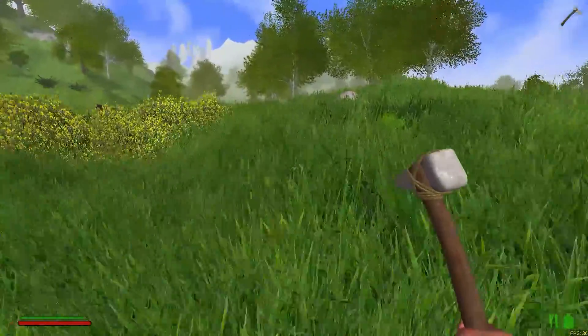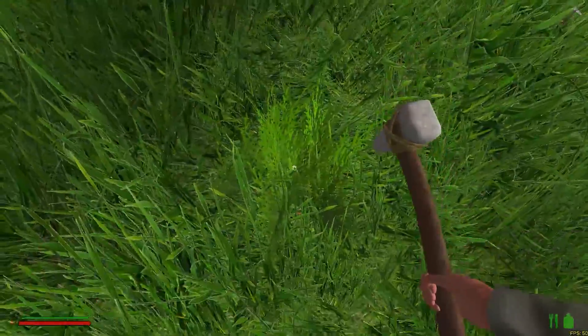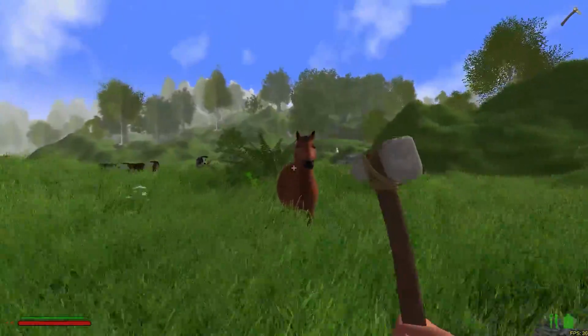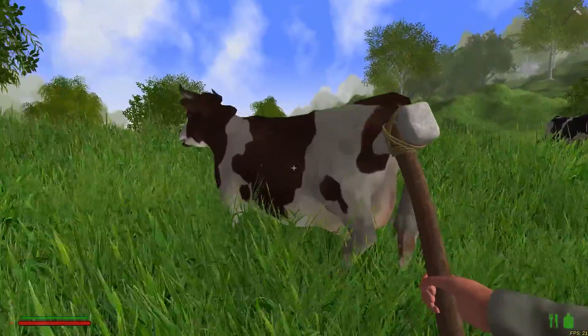We don't have anywhere to live quite yet. Is that a carrot right here? I think that's a carrot — you can just tell the grass is a little bit weird and a little brighter. Yep, that's one carrot. Hey horsey, can I ride you? No, I can't. I don't know what I need for a saddle — I haven't looked into that.